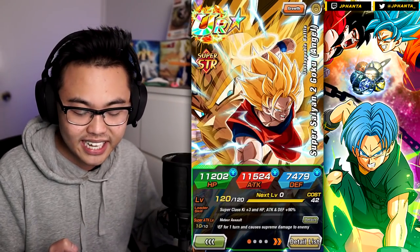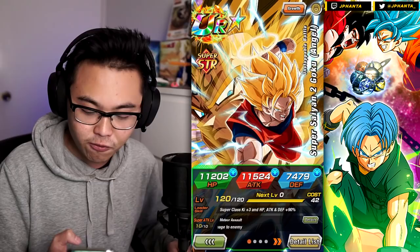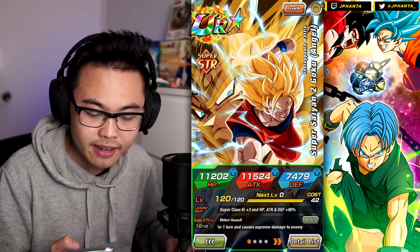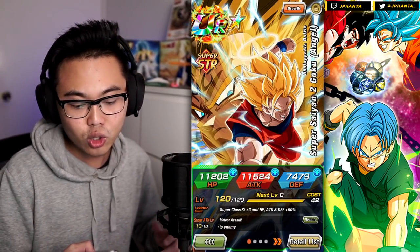For his stats: 11,202 HP, 11,524 attack, and 7,479 defense. For a T1 card without an EZA, those are some decent stats, especially the HP and attack.